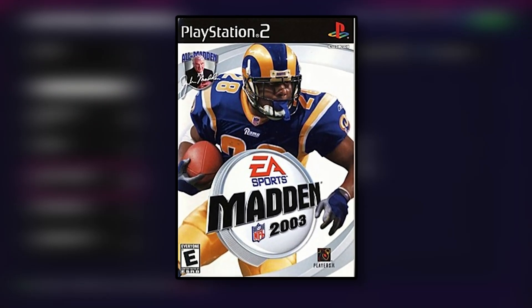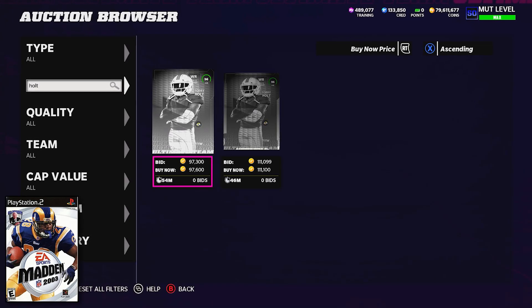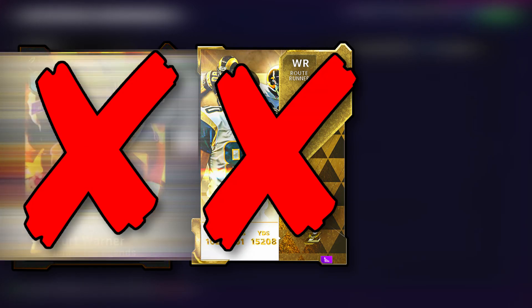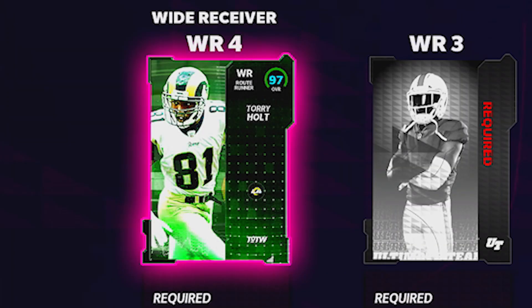Next up was Marshall Falk in Madden 03, and I know it's three times in a row we don't have a player in Madden 22. This was the most difficult teammate to find — no Kurt Warner, no Isaac Bruce, not even Orlando Pace. We're going to pick up Torrey Holt, but he's not going to make the starting lineup; he'll be at wide receiver 4 or wide receiver 5.